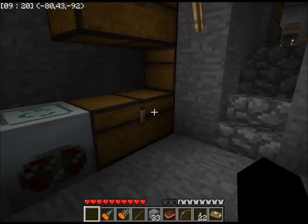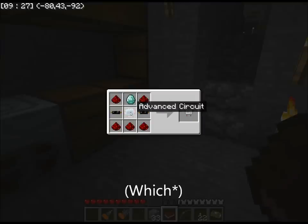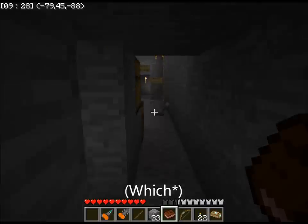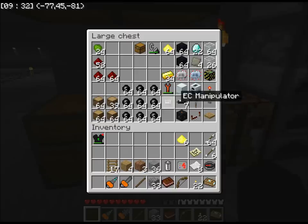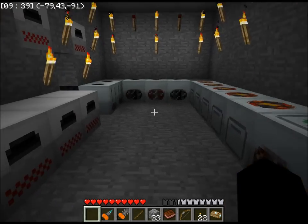So I can build both a diamond sword, which takes two diamonds, and a cable obscurator, which is made with this recipe: advanced circuit, industrial diamond, redstone, and cabling. I have that advanced circuit from when I made my EC manipulator a very long time ago. So I'll let that process do its thing.